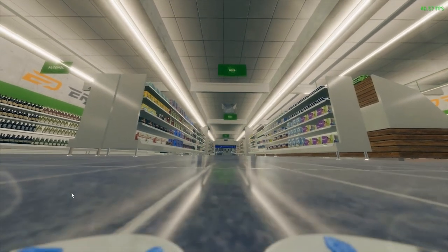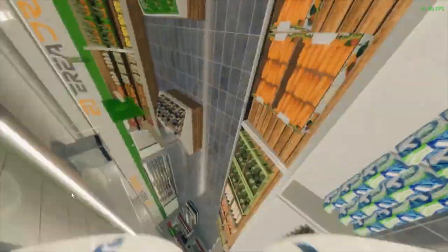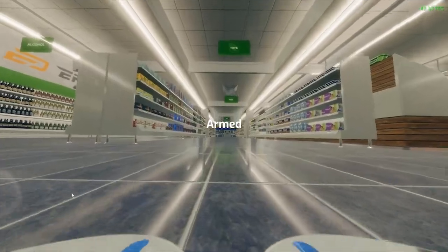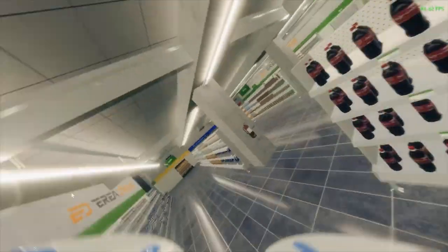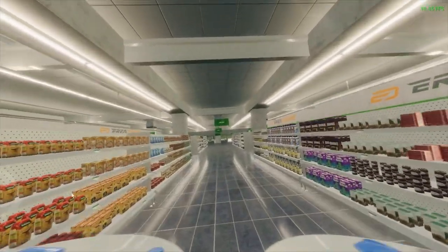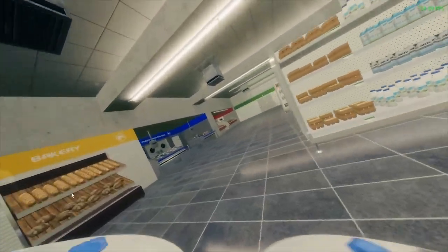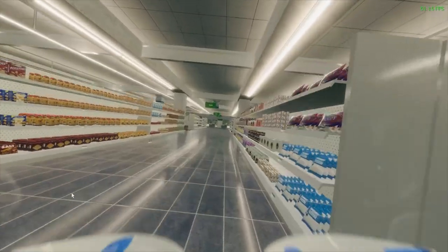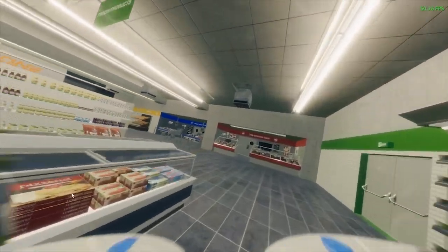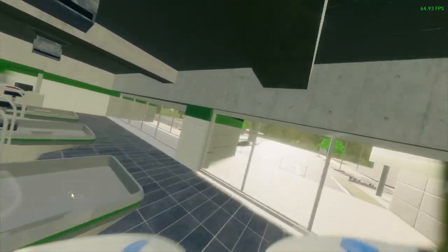Another good indoor scenery to practice your throttle control — this is almost like a parking garage. And don't worry, this one does have a parking garage level. What flight simulator would be complete without the obligatory parkade? I don't think I've found one that doesn't have one — maybe FPV Air 2 doesn't, but that might be the only one.